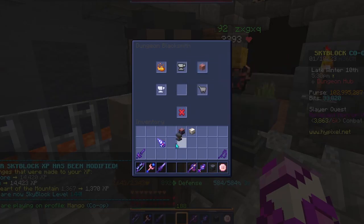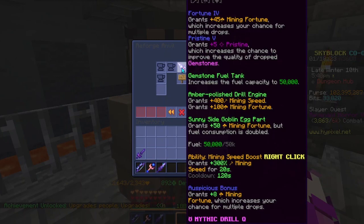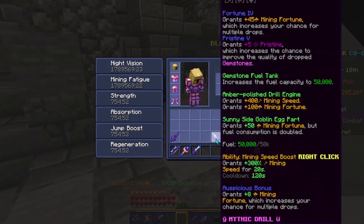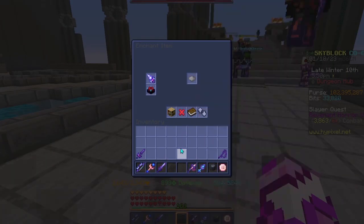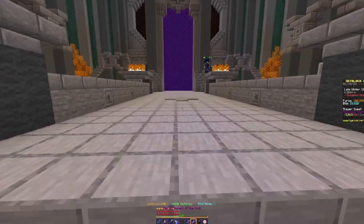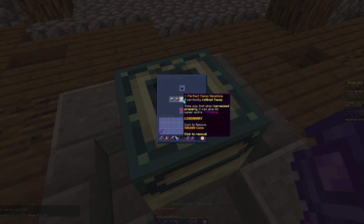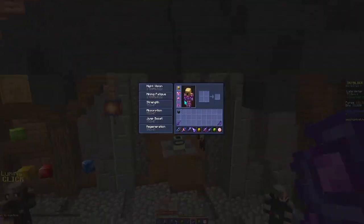And then we will reforge it. That was overly satisfying. Now it seems time to actually enchant it. Now I can actually see - that's better. What else do I need? Well, I need my gemstones, so it's really painful. Why am I doing this? You served me well, gauntlet, but it's time for you to leave. There goes my trusty gauntlet, and it's time to apply some gemstones to this thing.